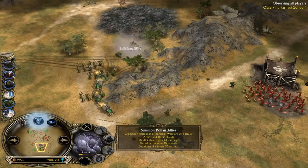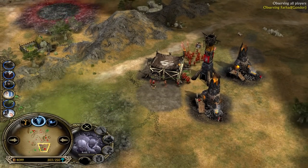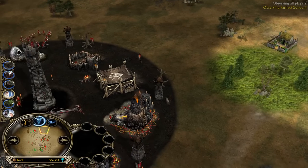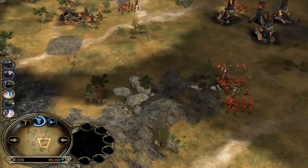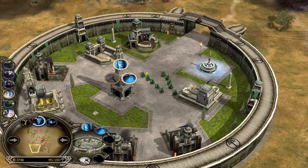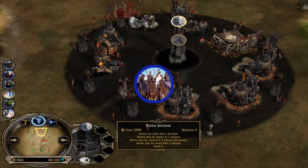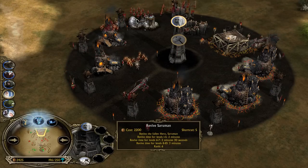Gandalf still needs six and a half power points for his own EoD. He got Rohan Allies which means minus three power points. Boromir level three — beautiful, but Boromir needs to be level four. There comes the Tainted Land to cover the Elven Wood. Isengard is disengaging — Gandalf is dead and it will take two minutes to get him back. Lords is already back in business, but Saruman died — level six means two minutes and 30 seconds to revive him.